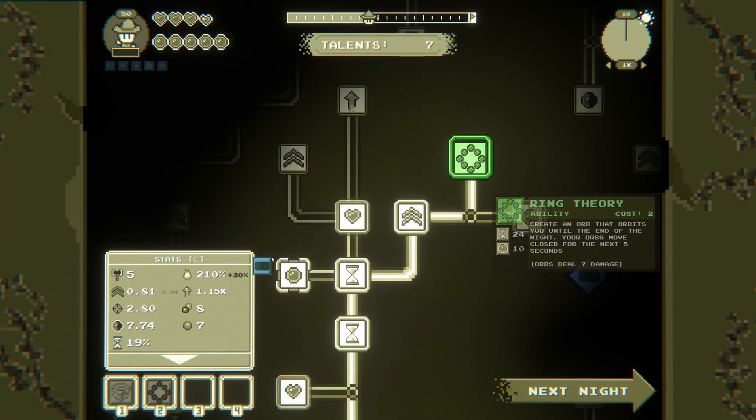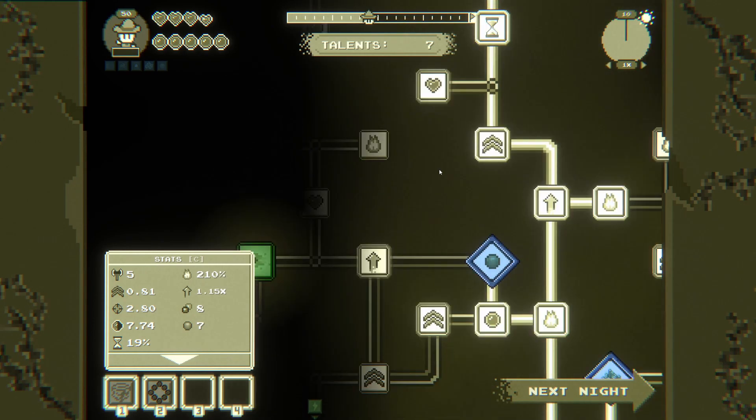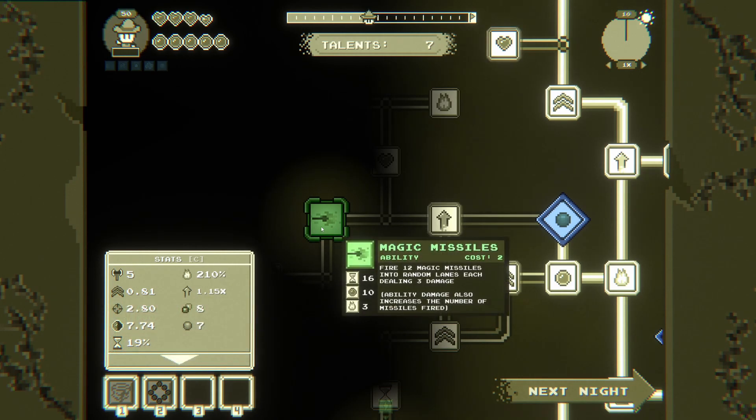Alright we got it, and that increases by 30 because every time we get one we get even more power. Leave all those — magic missiles — so it costs 10 mana, that costs 10 mana, and that costs 10 mana. Does it gain extra from ability power or is that damage? Increases the number of missiles fired — so 3 extra missiles.